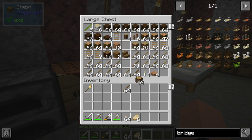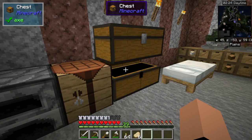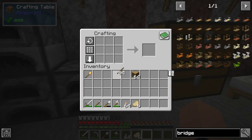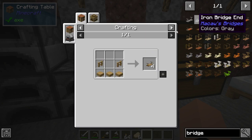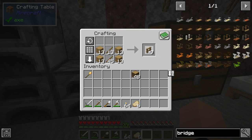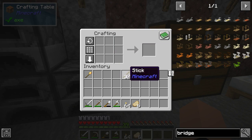First thing we need to do is make some planks. Then we need fences — keep forgetting how to basic Minecraft. Yes, we're gonna need quite a few of those, so let's just take whatever we can get.